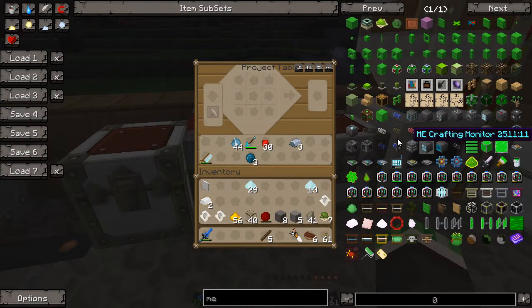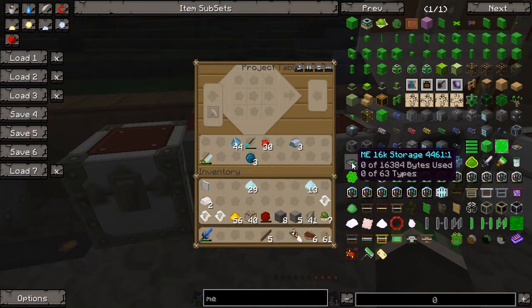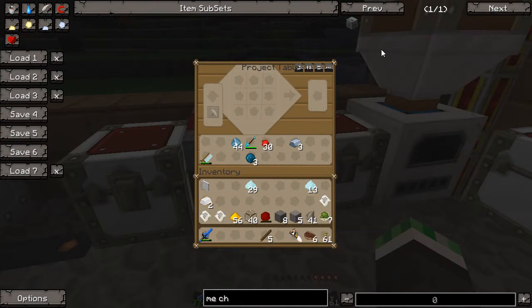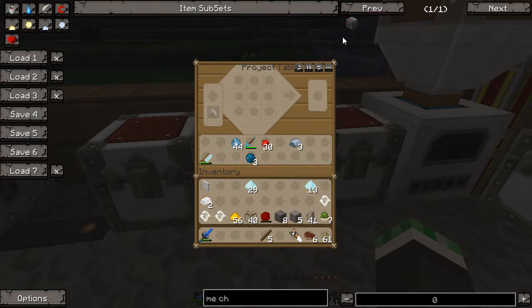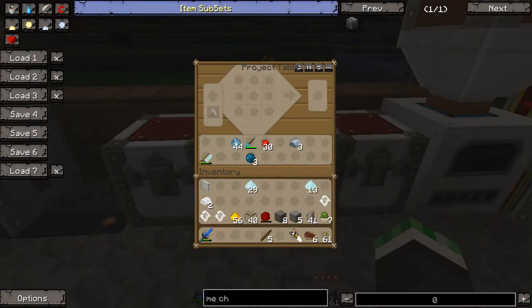Now we're also going to want a storage device. There are two basic storage devices — you've got 64K, 16K, 8K, and 1K storage devices. These fit into either an ME chest, which just acts like a regular chest, but when you put a storage device in it, it has the storage capability of that drive. I'm not going to create these chests because I don't need to access each storage drive individually — I just need stuff to be put into them.